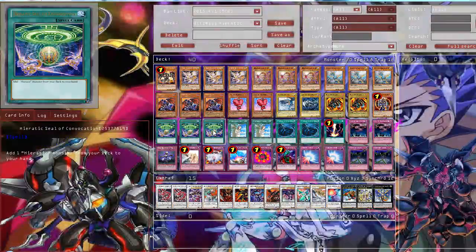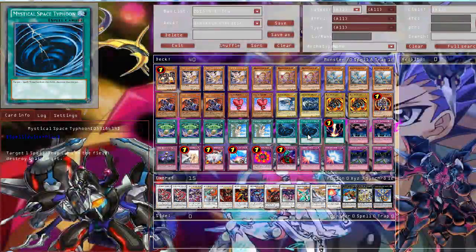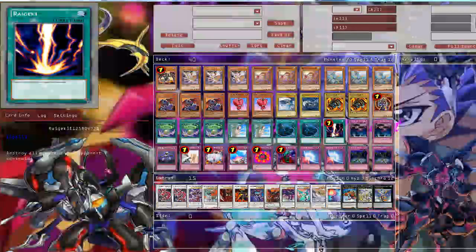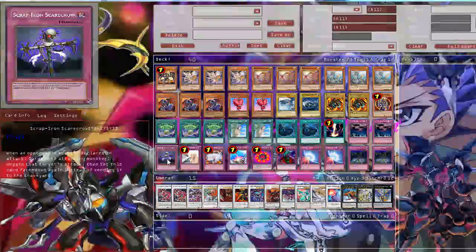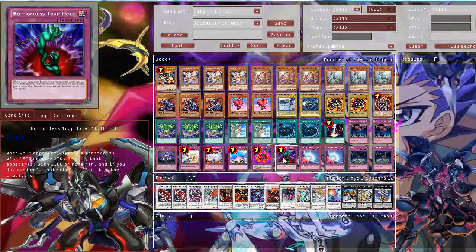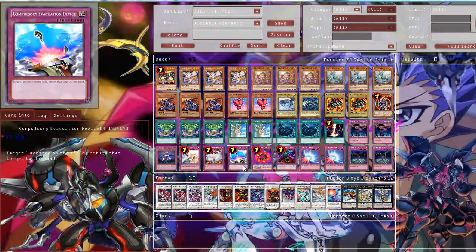Then spells: the Hieratic Seal of Convocation to search your Hieratics, 2 Forbidden Lance to protect your monsters, 2 Mystic Space Typhoon, and 1 Dragon Ravine. Then traps - this is one of the only Hieratic variants that actually runs traps, so you can set them and trigger Ultima's effect. 2 Call of the Haunted to revive your monsters, 1 Scrap Iron Scarecrow - it works pretty well with Ultima, you negate your opponent's monster's attack and then it resets, so your Ultima's effect can trigger. Then Solemn Warning, Macro Cosmos, Compulsory Evacuation Device, Ring of Destruction, Bottomless Trap Hole, 2 Mirror Force, and 2 Fiendish Chain. Pretty much the rest are generic traps used in almost every deck that runs traps.